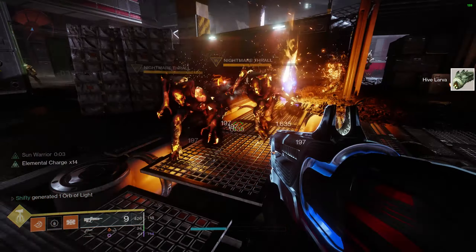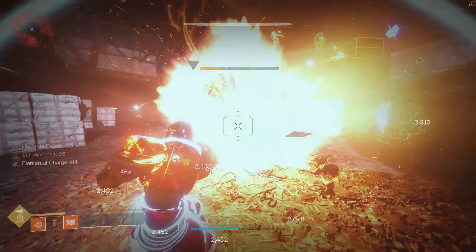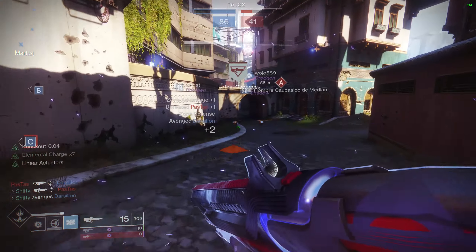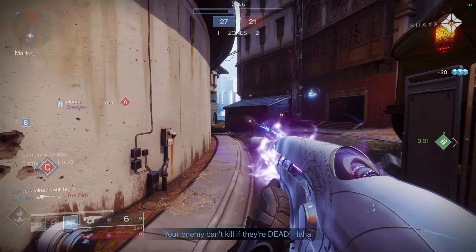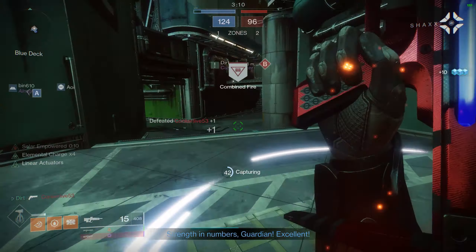Precision kills on hive have a chance to drop larvae, and you must collect 50 of them, so take the lost sector slow and make sure to get precision kills on enemies. You'll need to run the lost sector 15 times overall because you need 15 etched crystals and you only get 1 per boss defeated. Once you've obtained all 50 larvae you can just speed run the lost sector however many more times you need. I recommend a good damage super and using the Falling Guillotine sword or any sword to quickly rush to the boss. For the Crucible step, you need 25 medals of either Blood for Blood or Best Served Cold. Blood for Blood requires killing enemies that recently killed your teammates; Best Served Cold requires killing the enemy that last defeated you. It's quite possible to get 8 or more medals per game if you have a good game.